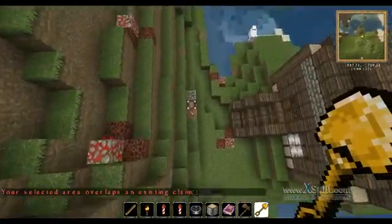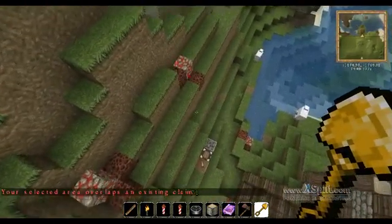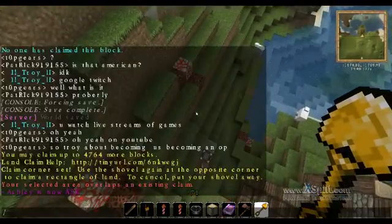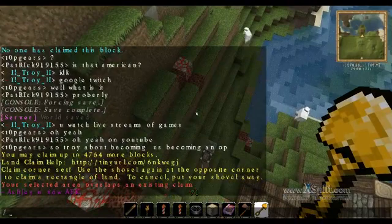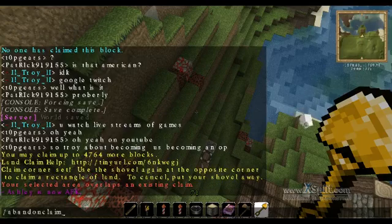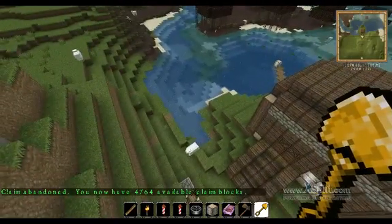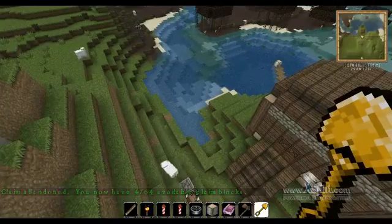As you can see, this overlaps an existing claim. So what you want to do is type /abandonclaim, then hit Enter. That gets rid of that claim.